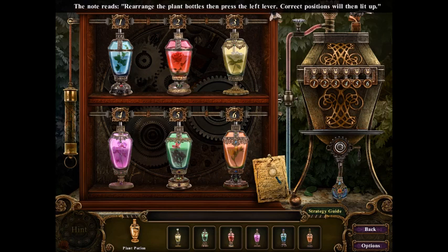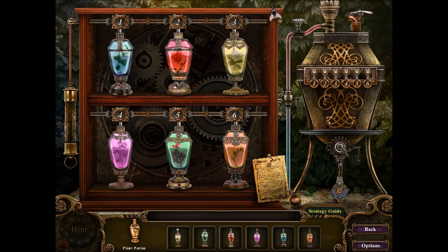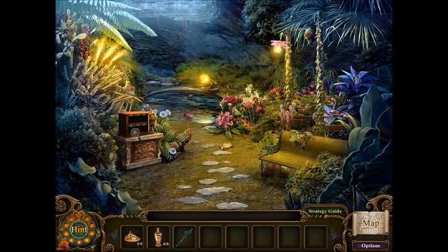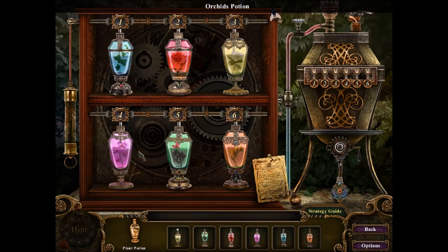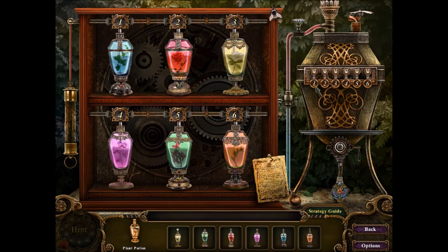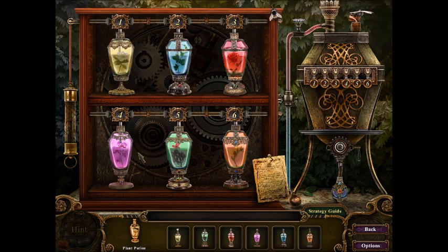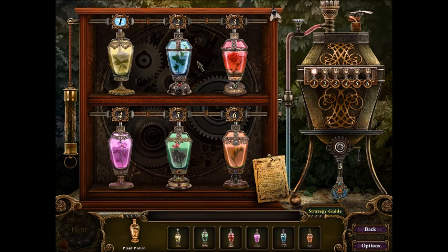Rearrange the plant bottles then press the left lever. Correct positions will then light up. I don't know. Wait — Ivy, Rose, Gardenias, Orchid, Gorse, Fressia. I don't remember even picking up that one. Okay, at least that was right.